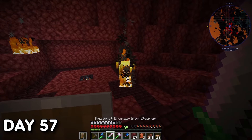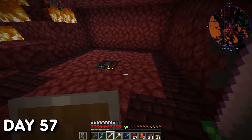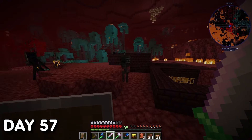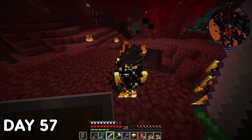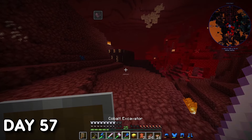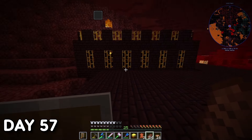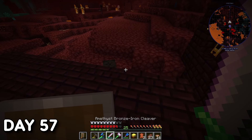Day 57. I went back into the Nether to slay some Blazes for their heads. To make diamond-tier repair kits you need to melt down diamonds with Blazing Blood. You can get Blazing Blood one of two ways: one, you encase the entire Blaze spawner inside a Smeltery and let them cook inside to get their blood; or two, you use a Cleaver and hack away at Blazes hoping to get their heads. I went with option two, as I couldn't be bothered making another Smeltery around a spawner.